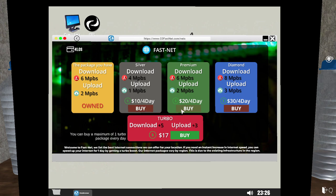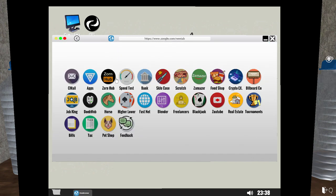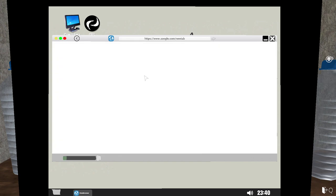You need to get up to the higher tier. It always helps because otherwise you're going to be sitting around doing this all day. We already bought this one. Then you've got to go to the bank here.